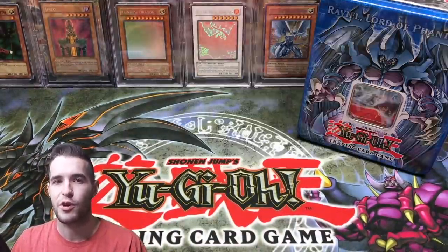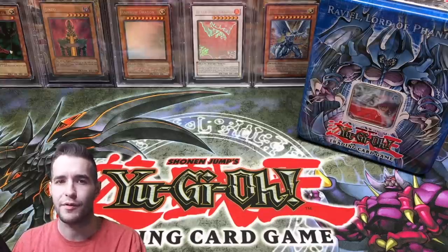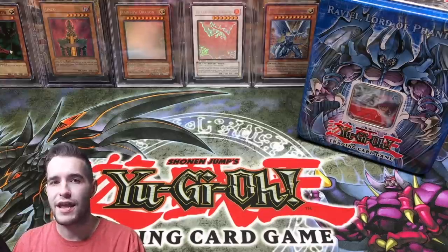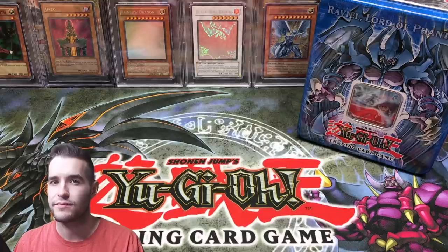Maybe we will pull something good next time we open a tin. We still need to open Uriah and — Hamon, that guy, the other one, the chicken — we need to open that one as well. So this was fun, and I hope you guys enjoyed the video. If you did, make sure you guys subscribe for future stuff — it's going to be pretty awesome. And I'll see you guys later. Thanks for watching. Peace.